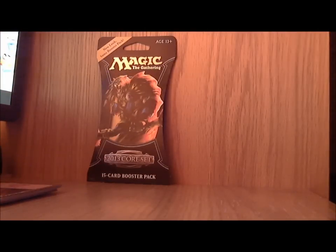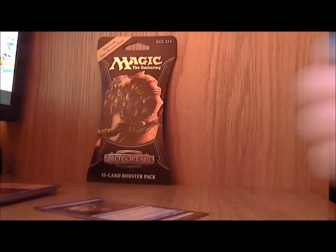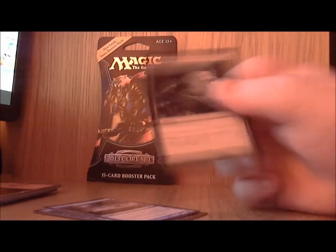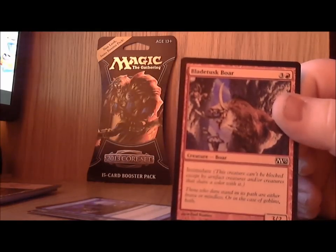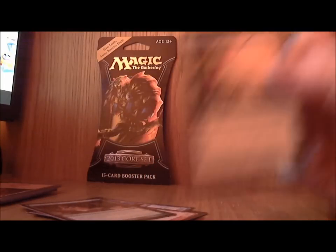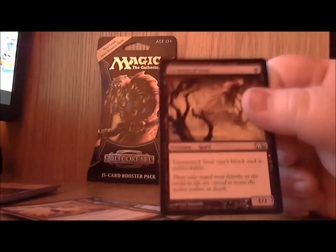Now for the second pack: we've got Disentomb, Mind Sculpt, Downpour, Naturalize, Kraken Hatchling, Bladetusk Boar, Serpent's Gift, Bountiful Harvest, and Smelt.